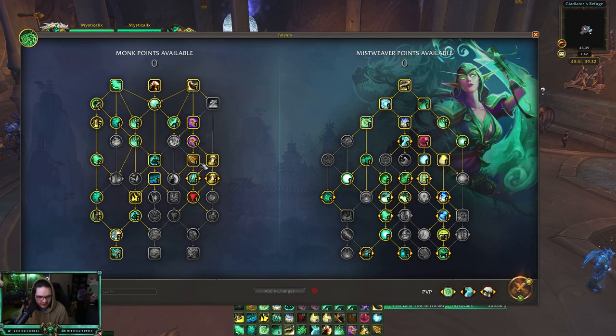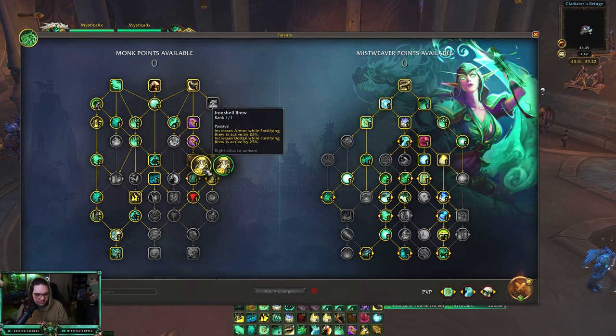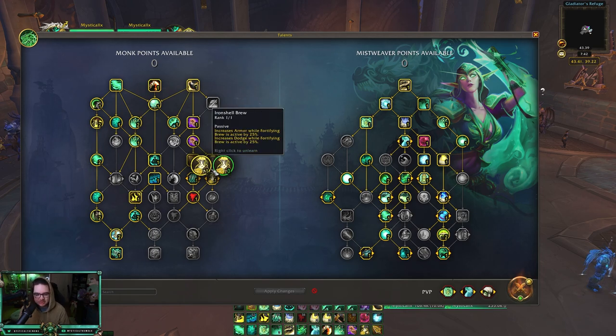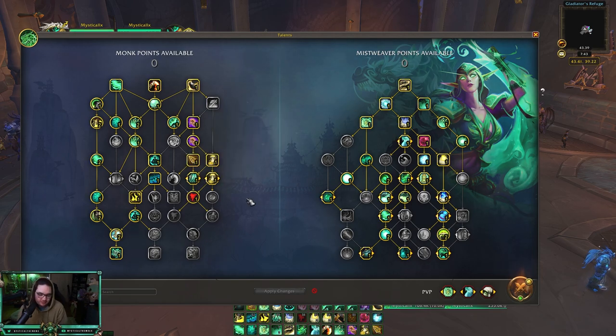Obviously go for shorter dispel. Shorter cap kick is really nice — even if you're playing against two casters, just having the option to kick something is great in solo shuffle. I go for the six-minute Fortifying Brew because most of the time, even with a four-minute cooldown, you're probably only going to use it once in the game, so just go for the stronger version.